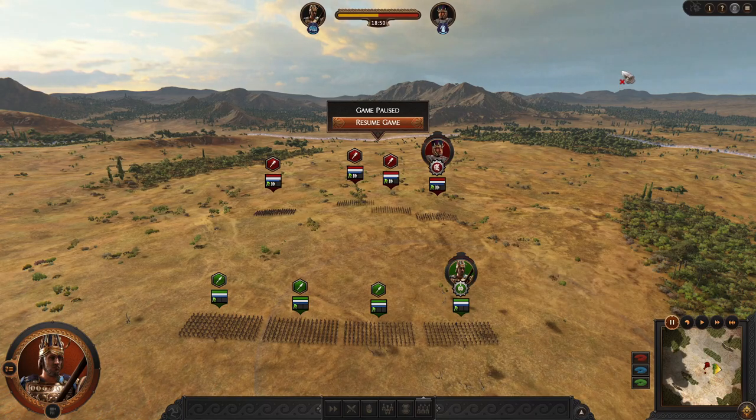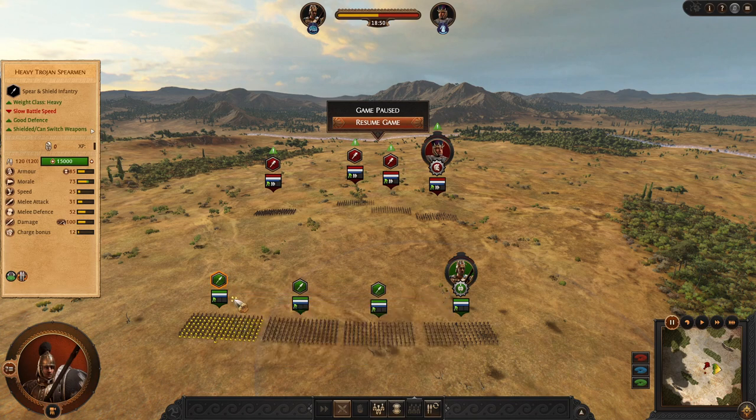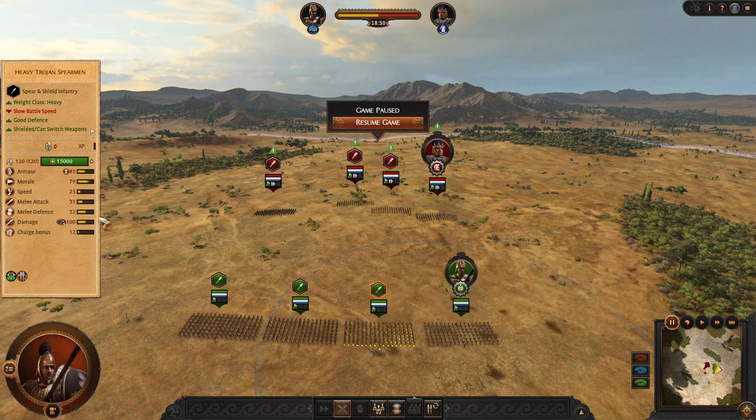Hello there, Erner here. Today I want to show you a very important detail about Troy's mechanic, which is all around flanking to the side. To demonstrate this, on one side I have Heavy Trojan Spearman — a solid standard frontline with 52 defense — and defense will be the topic of today.